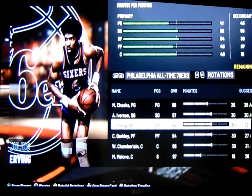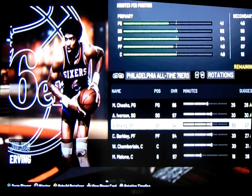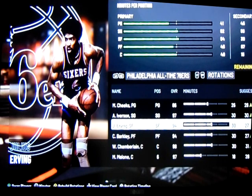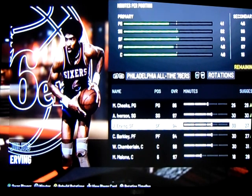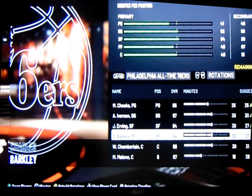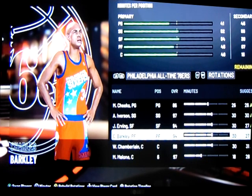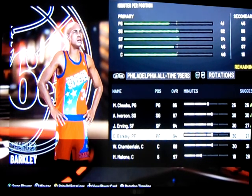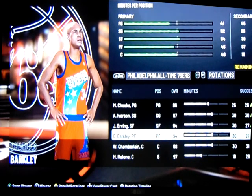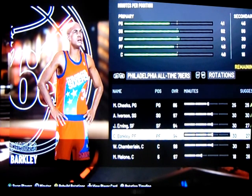At small forward, Dr. J — I don't have to talk much about him being the starting small forward. He was the face of the franchise after he came over from the New York Nets, and there's just no argument. Now this is the first created player added to the team: Sir Charles Barkley himself. Barkley has been absent from NBA 2K for a long time, so you have to create him and add him to your roster.